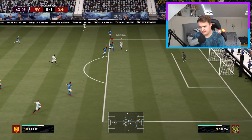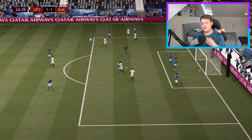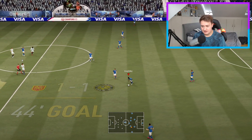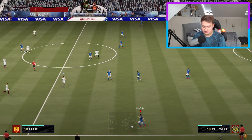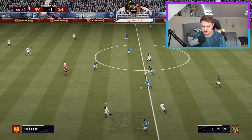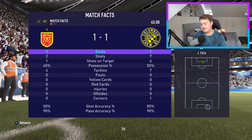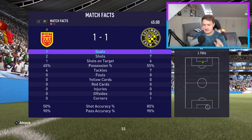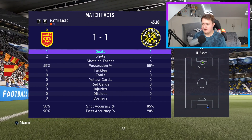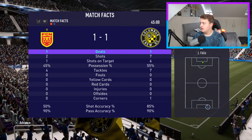Thiago Silva's lack of pace — he's taking it past the keeper. That is exactly the weakness I warned about in the squad build section. João Félix just ran past him with ease. At halftime I'm dominating possession, shots on target, shots, and tackles — everything. I just need to put my chances away and make sure not to allow counters against Thiago Silva. Let's go into the second half.